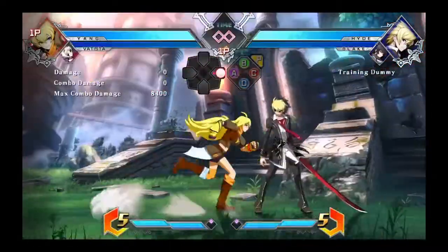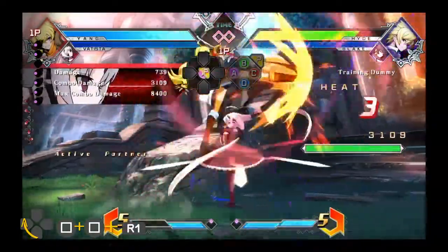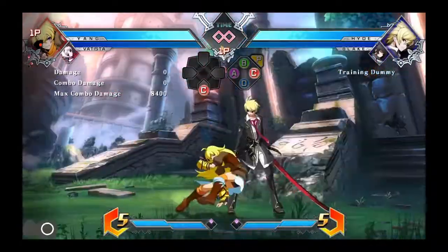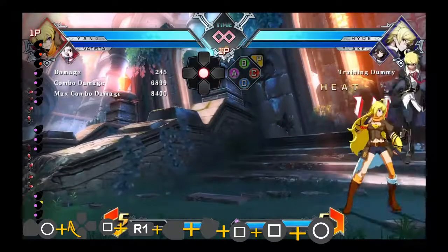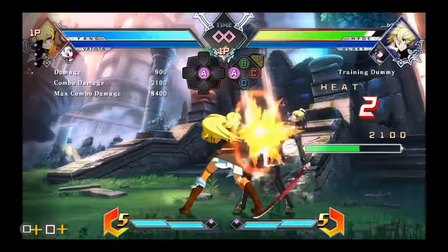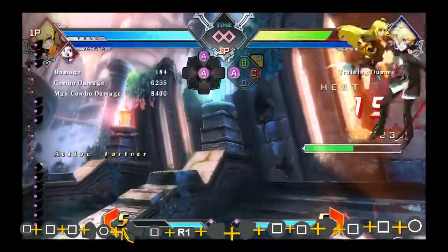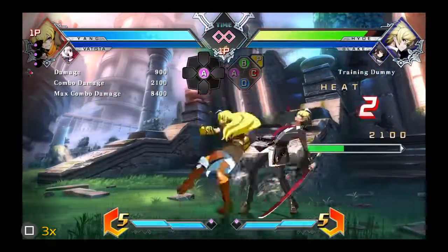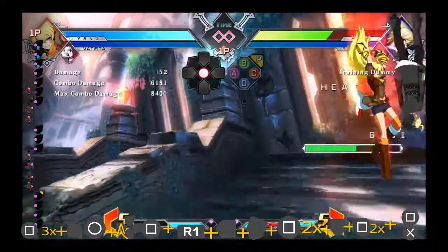Ignore that super move that I tried to do — that was a misclick. As you can see, I am extending those combos to do some amount of damage. Most of the combos you saw in Part 1 are more added on. I basically did square three times and then possibly triangle twice in order to do a follow-up of sorts to help out Batista.